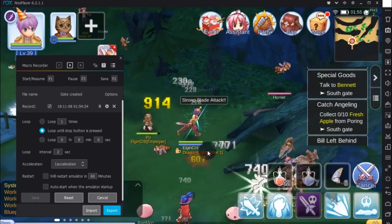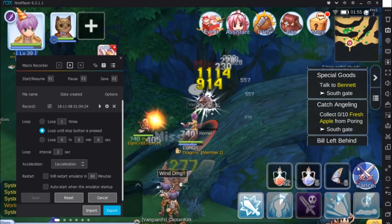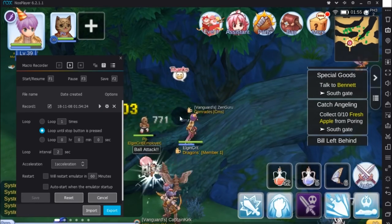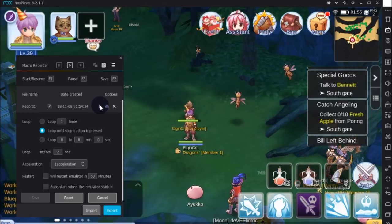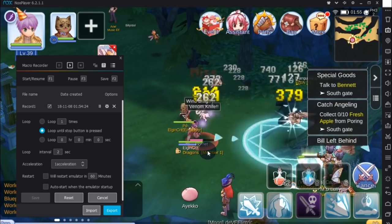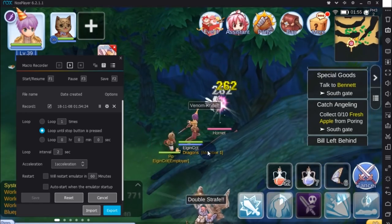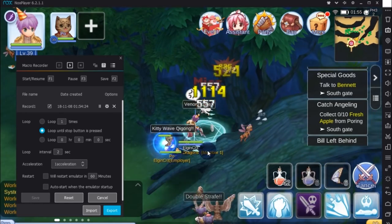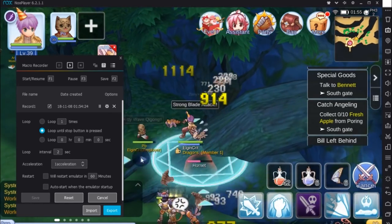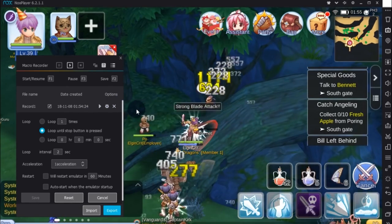Now let's try it while we're on auto-attack inside the game, and as you can see it's still working. This can work on the Play Dead skill as well, or pretty much anything. Play Dead works great with this setup since you won't have to use any HP or mana potions. However, the problem with Play Dead is that it sometimes triggers when you've just used one of your attack skills, and once that happens it won't work — so expect it to miss a couple of times.